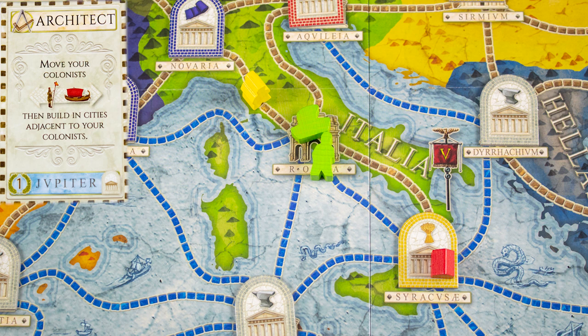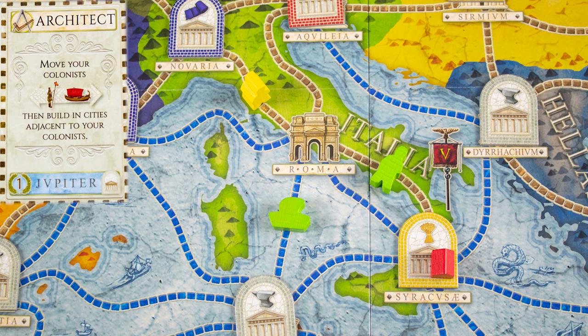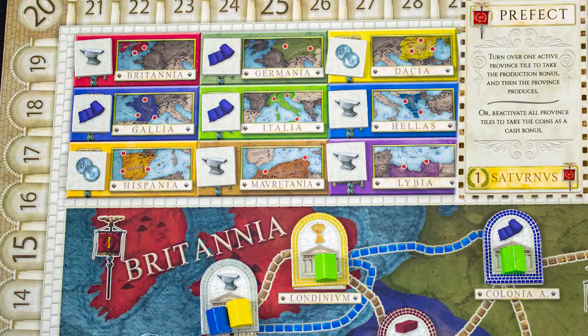Only one colonist may be on any path. You may then build houses at any city your colonists are adjacent to. This costs the amount shown on the reference card. To build a house where someone already has one costs more money.